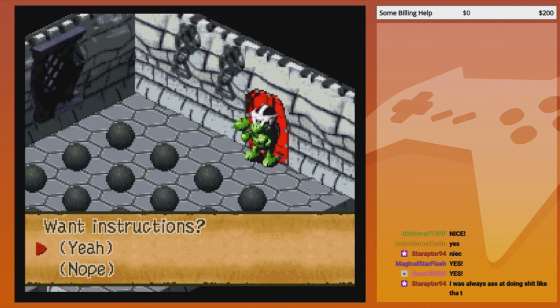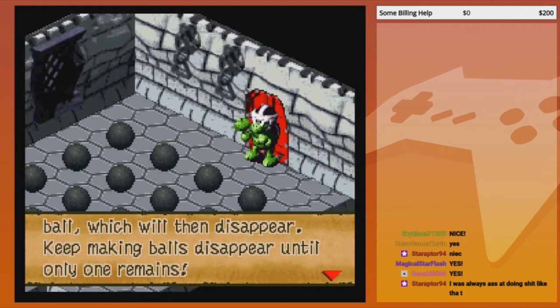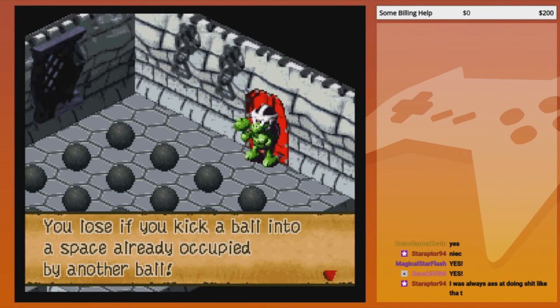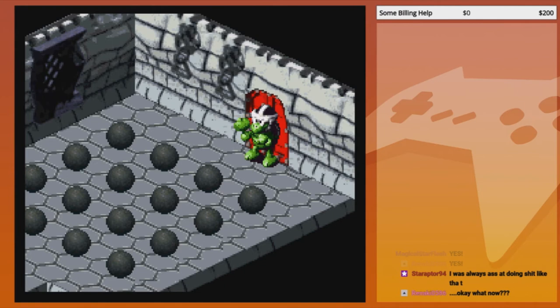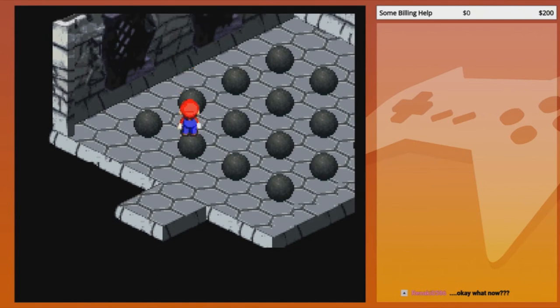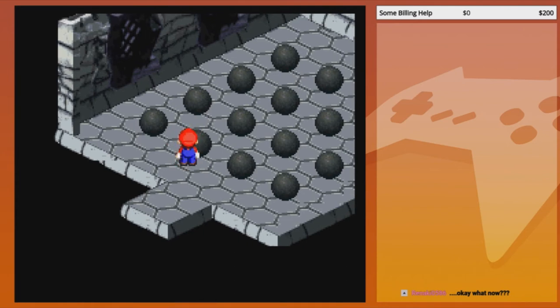Ballin, but at what cost? Want instructions? Yeah, explain Ballitaire to me. When you kick a ball, an adjacent ball will disappear - so it's like checkers. Keep making balls disappear until only one remains. If you kick a ball into a space already occupied by another ball you lose. Always leave front of the ball - got it. So like when you take things in checkers, you have to hop over something but only into an empty space. You can't hop over into a space that is currently occupied.